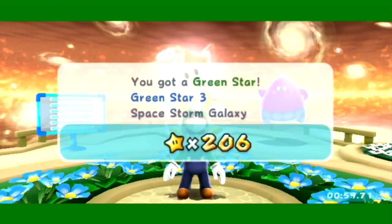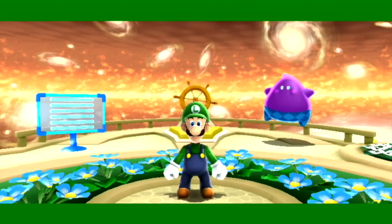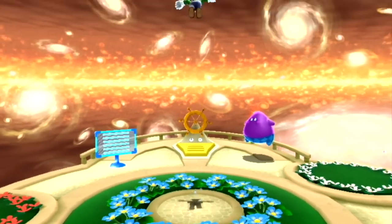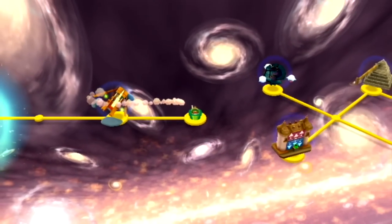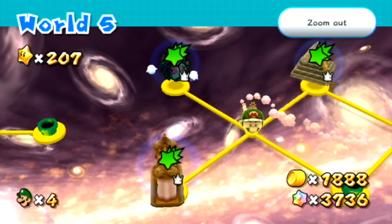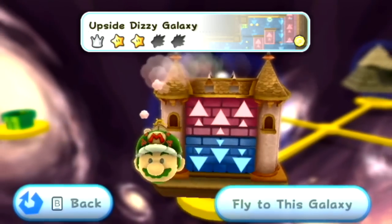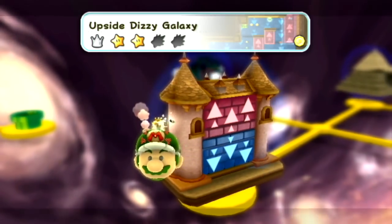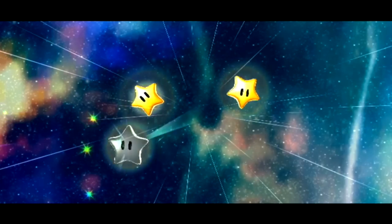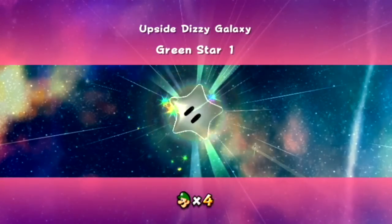Now for the next ones — you have the entirety of world five to choose from, so choose wisely. Well, let's choose recklessly then. How reckless do you want to be? Let's go to the pipe and find out. Oh dear, I've got all of this at my disposal. You know what — so that there's no hard feelings, let's start clockwise. Upside Dizzy Galaxy. First green star — at least there's only two in this one.